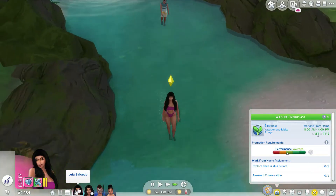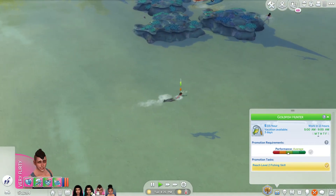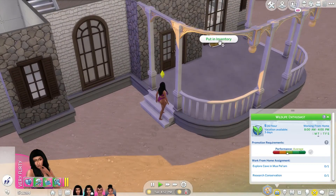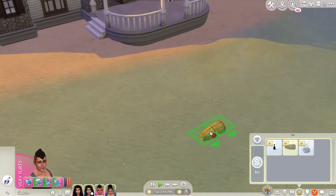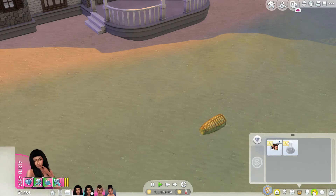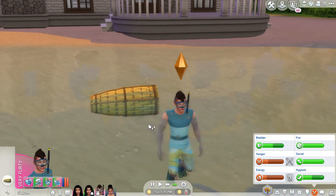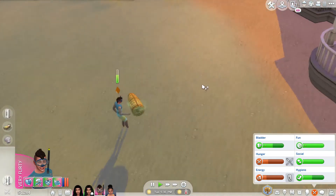She did not do a good job working from home — we're probably never going to work from home again. His swimming is way better than ours. We look horrible. I think we need to get our swimming skill up. And I got this trap — I think you can get fish with it. Let's have him set the trap. He's hungry and really tired, but we want to see him set this trap. He set the trap, so in the morning we'll check it.